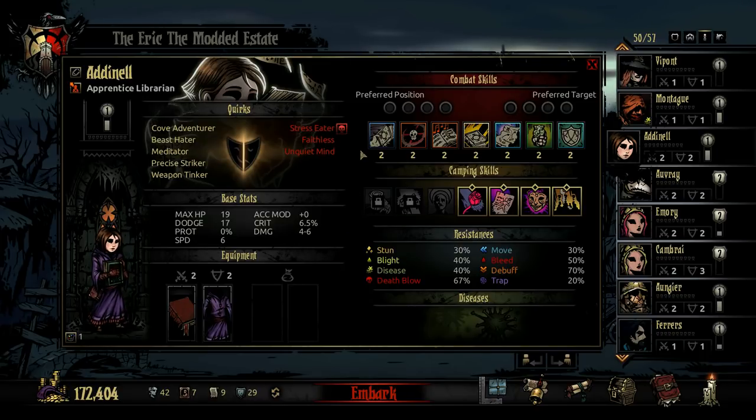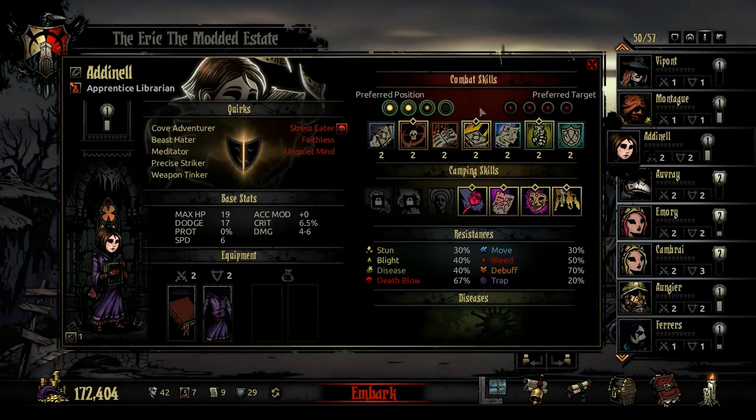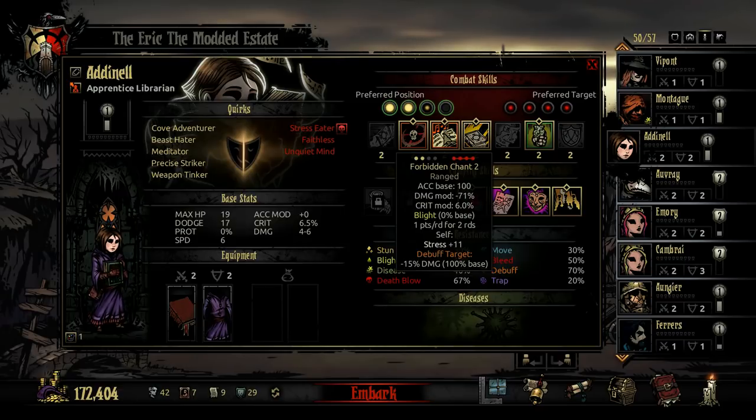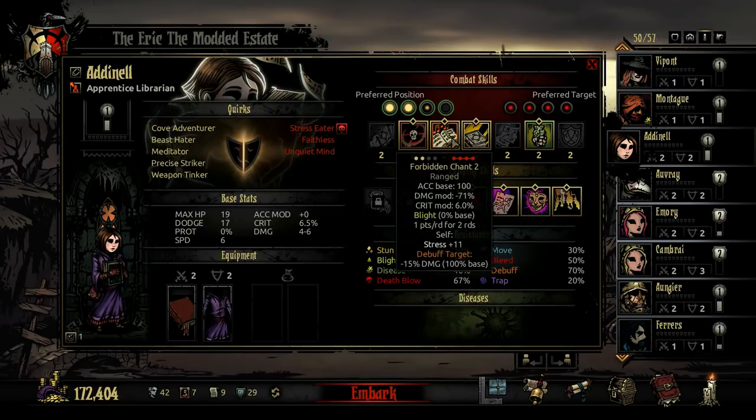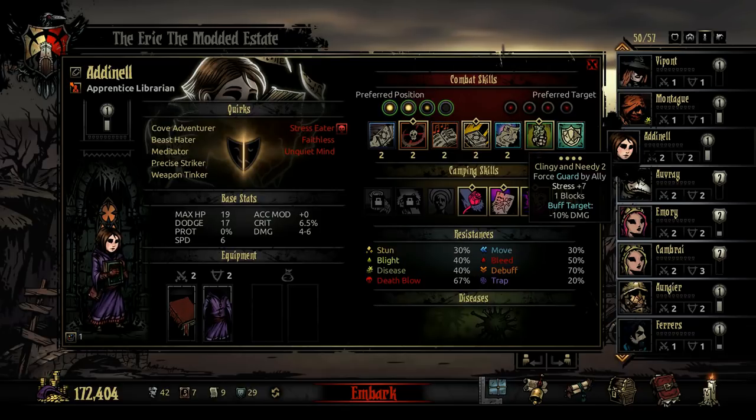Typical skills I like using on the Librarian: I'll usually equip Know Thy Enemy, Peace of Mind, and Tonics and Tinctures as her core supporting set. And then I like Forbidden Chant to do some extra damage — if I had the trinkets I'd get that Blight as well, but it's a good opener. I like giving her Speed Trinkets so she can go first and blast it out. Alternatively, Improvised Tactics if your team needs extra accuracy, a threat highlight, and the other protections. And if the Librarian is under a lot of threat, maybe go with Clingy and Needy to protect her and buff up your allies' defenses at the same time.